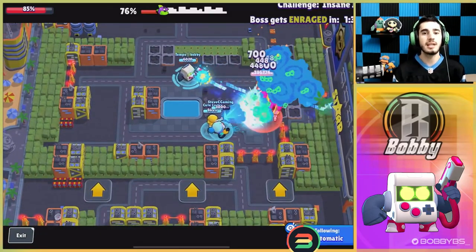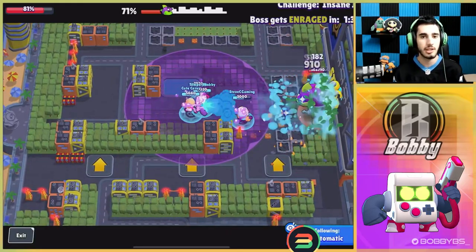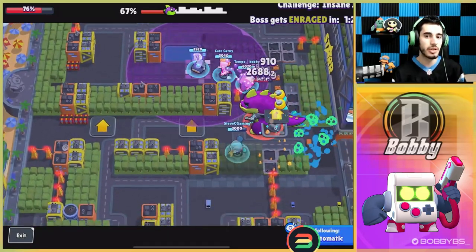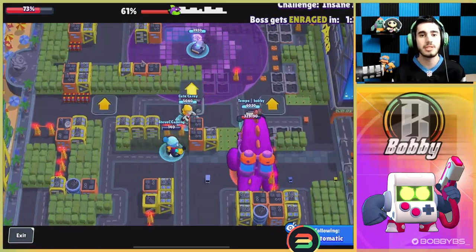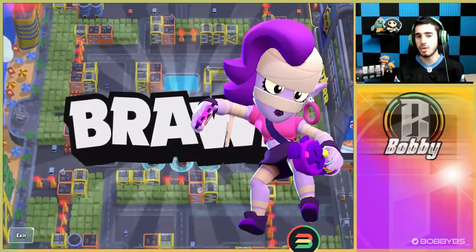8-Bit does have a good gadget for escape, but the only downfall is when this dinosaur robot gets a little angry it starts to charge at you. A lot of brawlers have getaway methods, but unfortunately 8-Bit doesn't really have that — he's super slow so he can't really run away like you usually can with other brawlers. This is why 8-Bit is going to be number 10 on our list.